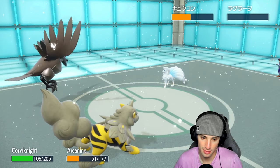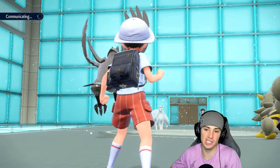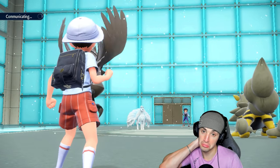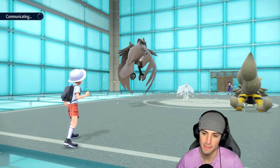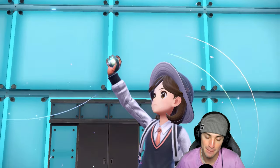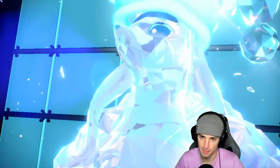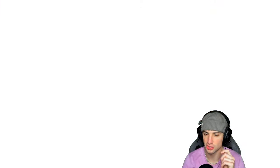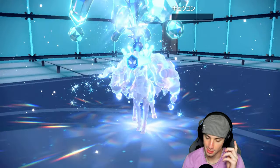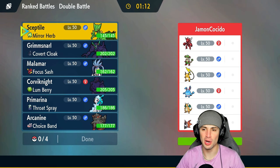Now we can just soak up shots — go into Iron Head, go into Choice Band Extreme Speed, and we're gonna start this video off 2-0. First match we used Sceptile to its fullest potential, second match we used everybody but Sceptile. Oh — this is Ghost Tera type. We still win. Extreme Speed with Choice Band is plenty enough — GGs, we're sitting 2-0.